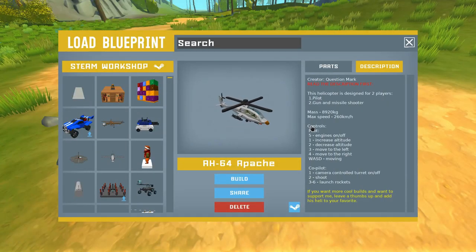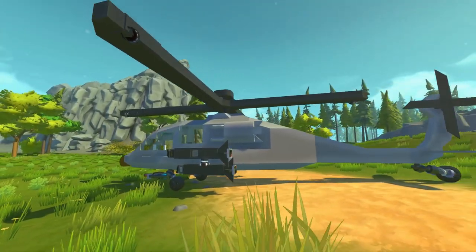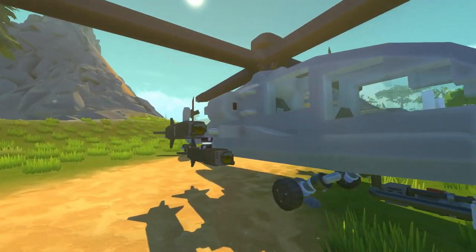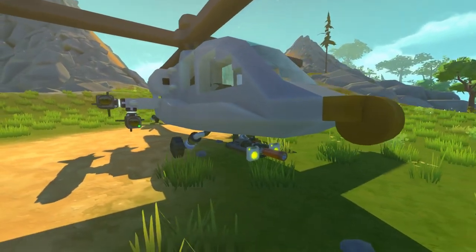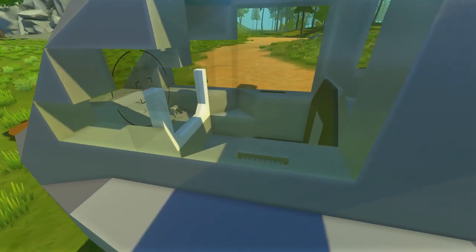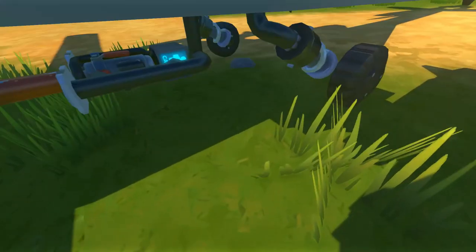Next up is another creation by Question Mark, but a little more exciting than an alarm clock — this is an AH-64 Apache with some really awesome functions. It says read the description first, but as a trained pilot in Scrap Mechanic, no worries. As someone who has made quite a few helicopters in Scrap Mechanic, I love checking them out. We've got side-mounted missiles with a sensor on the end, and a mounted camera-controlled turret on the bottom.